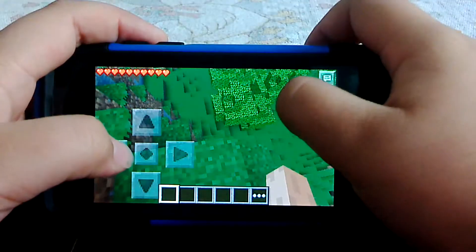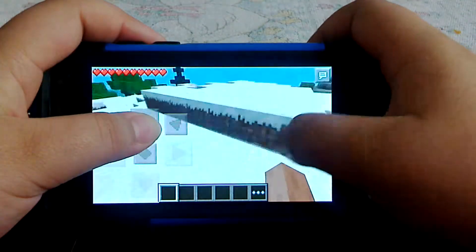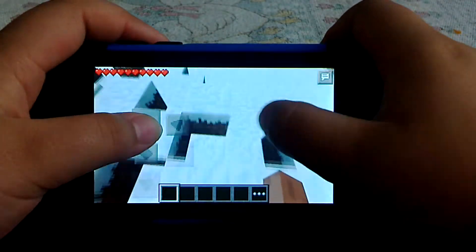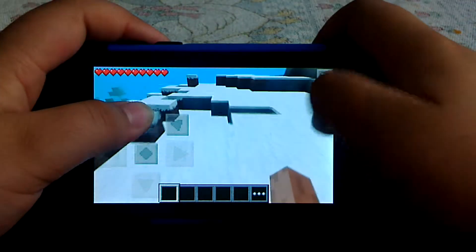Here we go, let's see — whoa, we spawned on top of a cliff! This is Minecraft Pocket Edition, just to let you know. This is the Pocket Edition type, not the Xbox type, obviously.